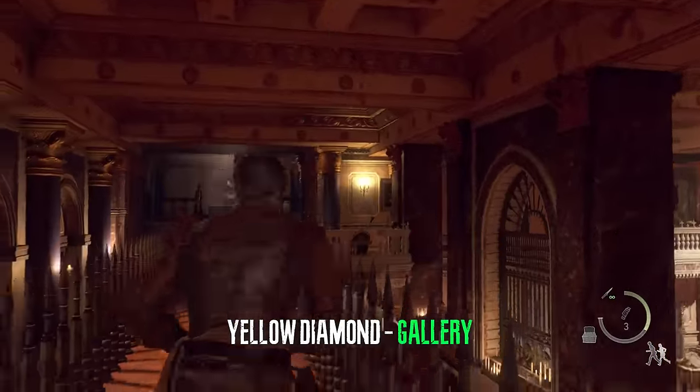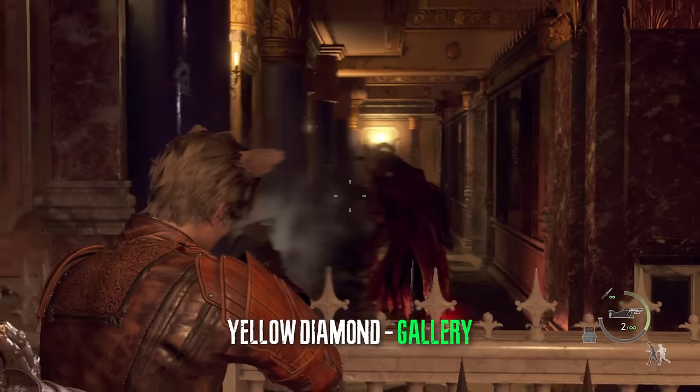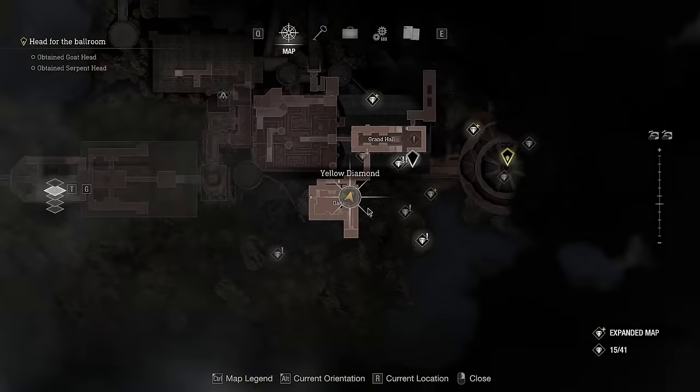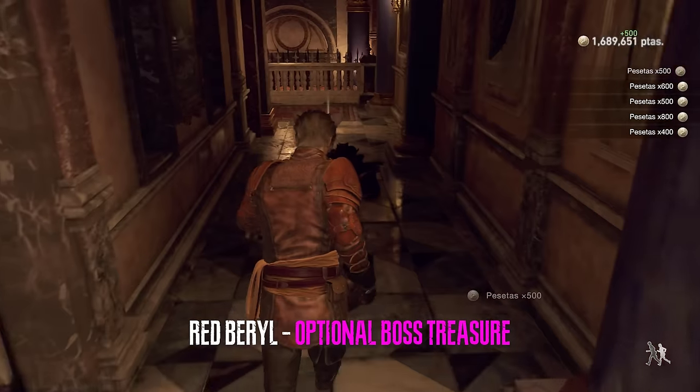In the place where you get the goat head, throw a flash grenade so we don't have to do the entire area. Get the goat head and kill the cultist while you're at it so he doesn't turn anyone into plagas. After that, make your way downstairs and get the yellow diamond. The cultist also drops a gem — it is a red barrel.